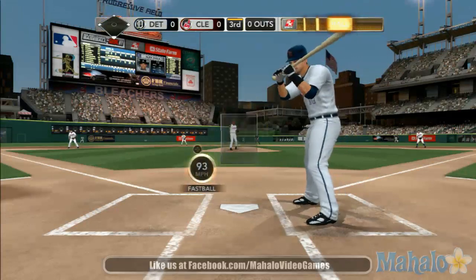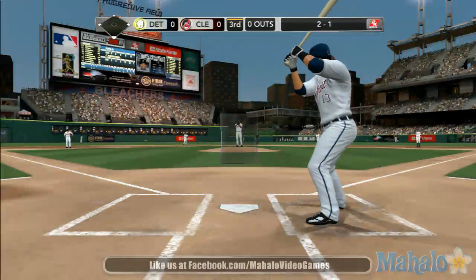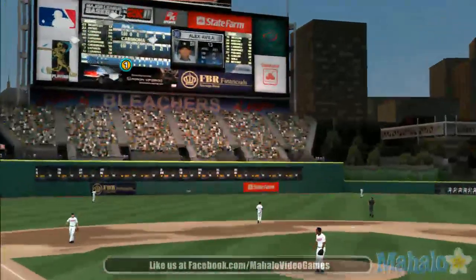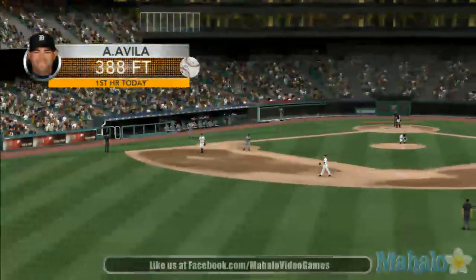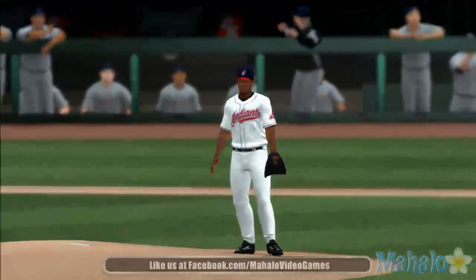Now the 1-1 pitch. Fastball gets away from him there. 2-1. The pitch — that ball is belted deep to left center field. Ball is on its way. Gone! A home run! They get the first run of the ball game — that solo shot, that is a big fly ball. 1-0.